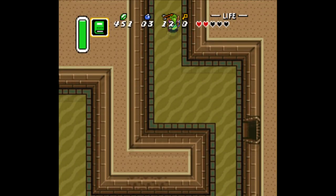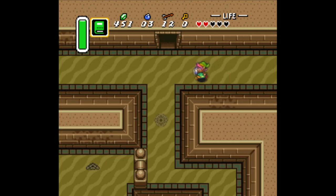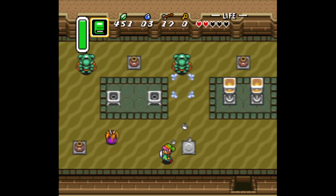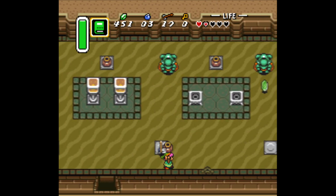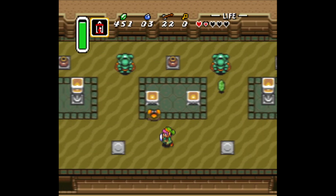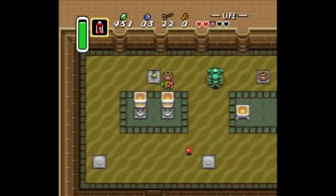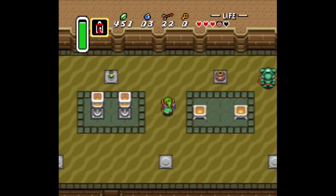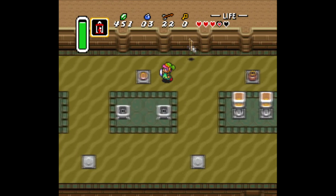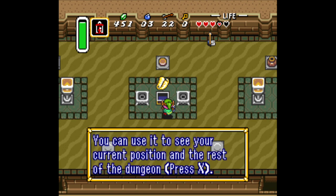Let's try lighting these torches — let's see what happens. Nothing. Let's just try taking these guys out; I just want to be sure. Yeah, there was a treasure chest in here — I knew there was something. Yeah, there's your map.